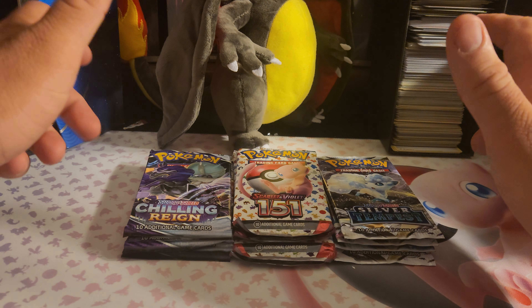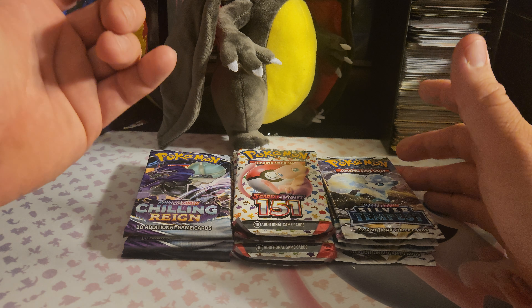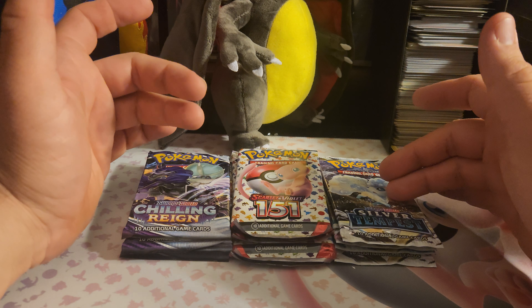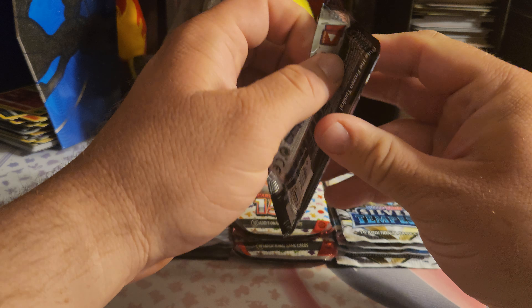What's going on guys, so we're gonna do a little experiment. This is a very small sample size experiment but we're gonna see which set has better pull rates. We've got Chilly Rain which does have all the arts but no trainer gallery, Silver Tempest which has a trainer gallery, and then Pokemon 151 which I think has horrible pull rates. So without any further ado...